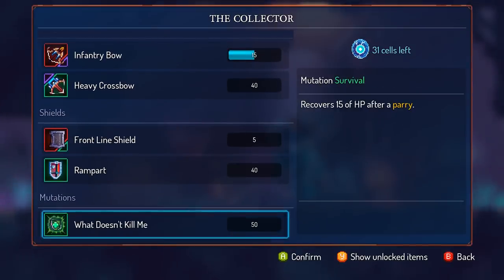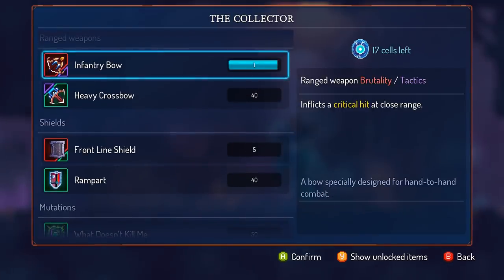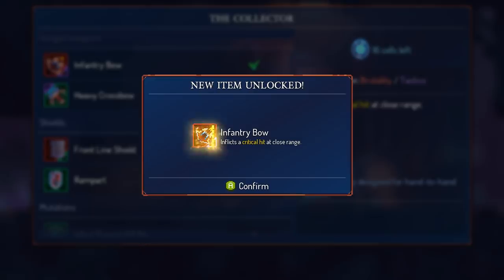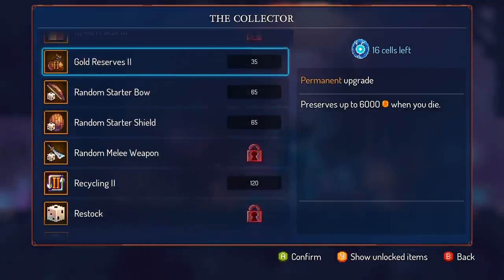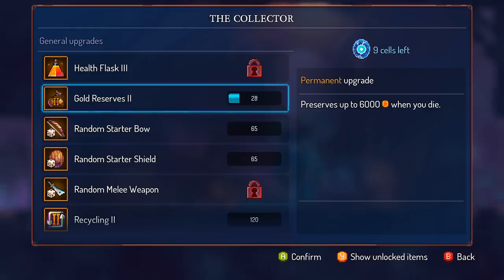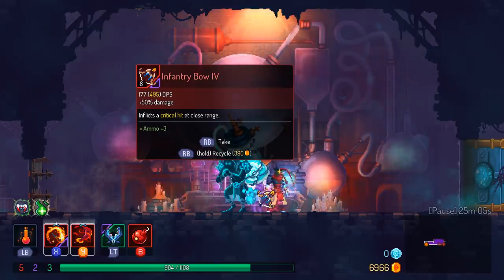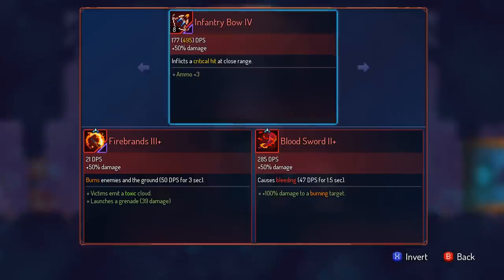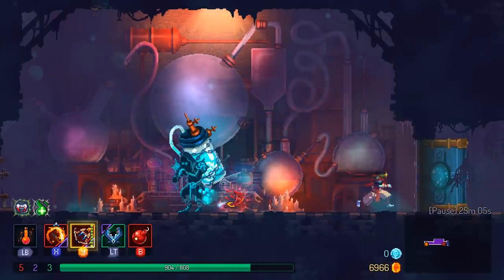So what doesn't kill me? Recovers HP after a parry - I don't know if that's a good idea. Get the Infantry Bow. Let's put it into Gold Reserves. Infantry Bow - crit at close range, 50% damage. Let's get that instead of the Bloodsword. The extra damage to a burning target seems like a good idea, but I'm not going to be using it that much.